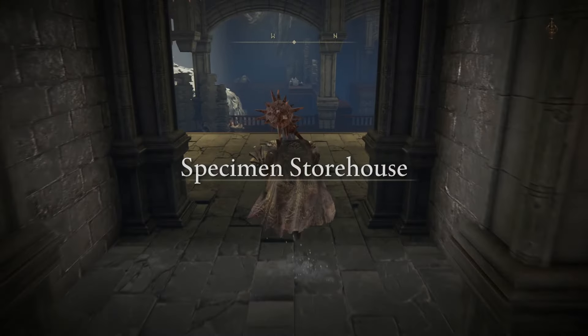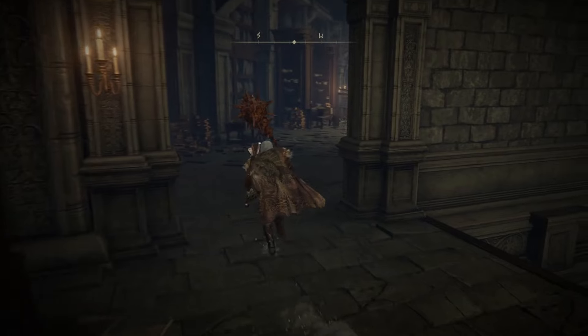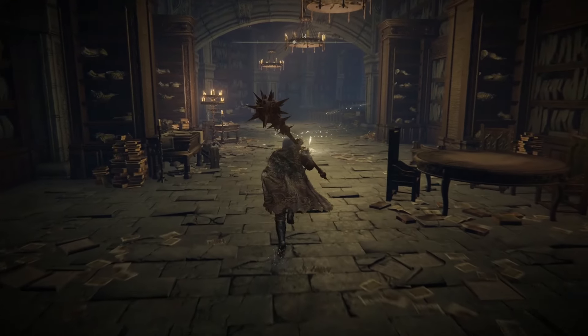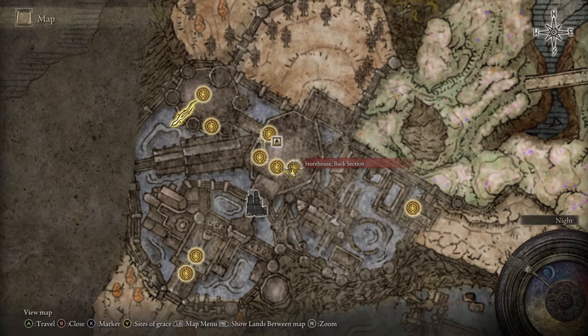At the top of the elevator we're going to run out and then take a left here. We'll run into another Site of Grace — this is the Storehouse Back Section Site of Grace.